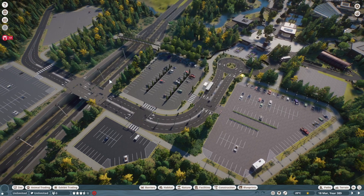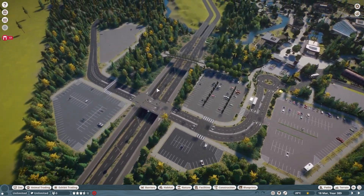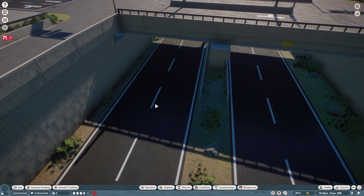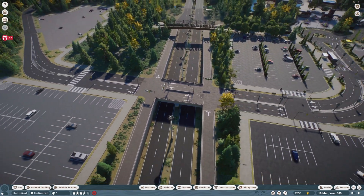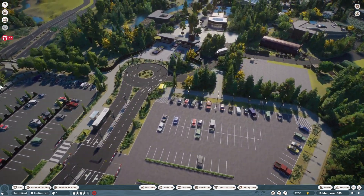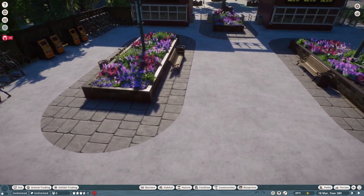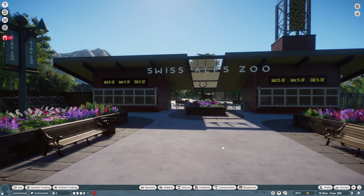The reason why we are not standing in front of the entrance is this big parking lot. Honestly, even if it is a blueprint, this must have been so much work to put together. Wow, that's so much work to do. My game is also a little bit laggy — the FPS is not that great — but I think now we can finally go into the zoo.